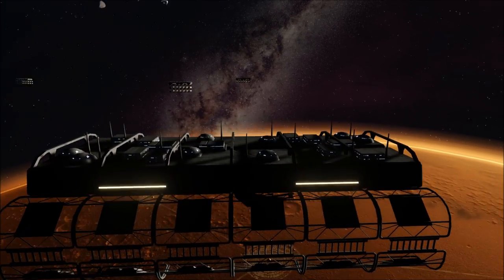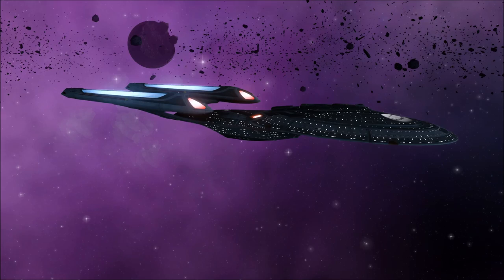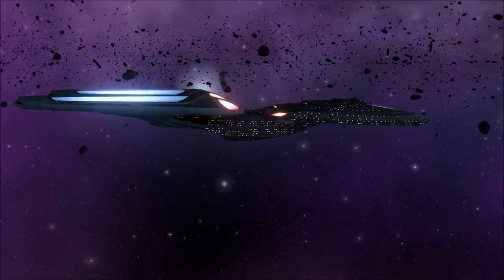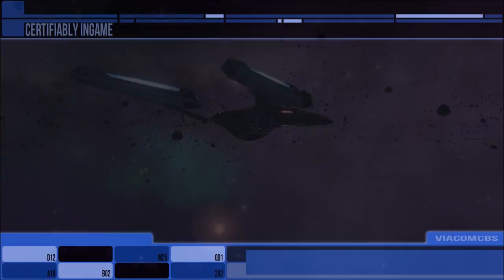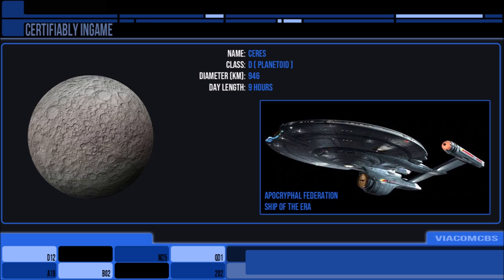Moving through to the Asteroid Belt — as you'd probably expect, many of these have mining facilities on them as the belt is a great source of raw mineral resources. There were also colonies among these, with Ceres Base being the largest port of operation. In 2179 there was a brief issue with piracy in the belt, but with the expanding Federation, that was eventually stomped out.